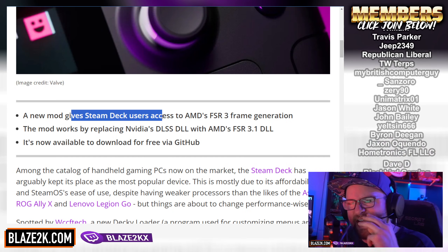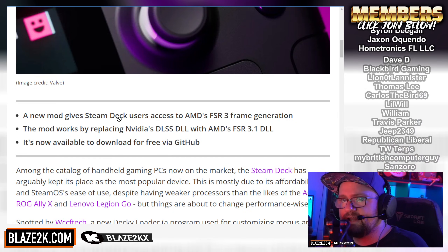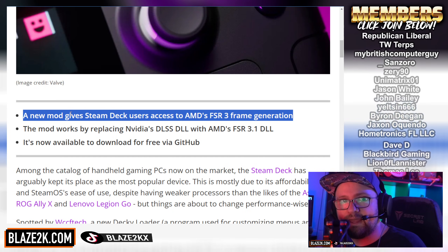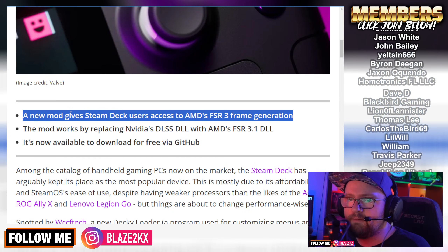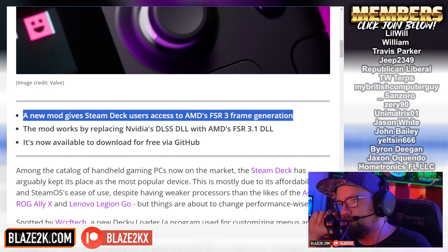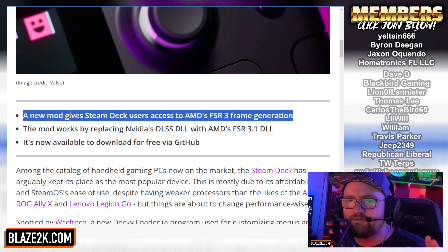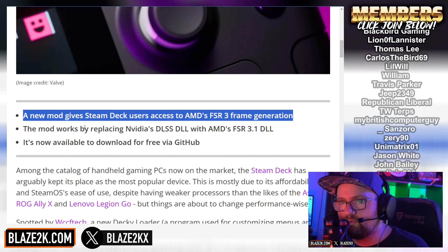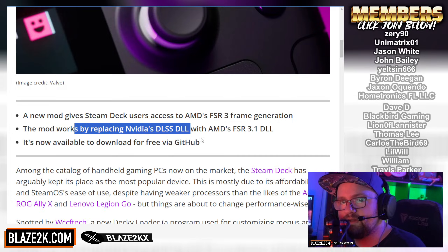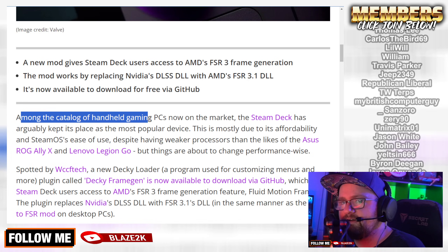A new mod gives Steam Deck users access to AMD's FSR3 frame gen, allowing you to use FSR3 regardless of whether the game has actually implemented it. You enable it through a Decky Loader plugin — go to YouTube to learn how to install Decky Loader if you haven't already. The mod works by replacing Nvidia's DLSS DLL with AMD's FSR 3.1 DLL, and it's available to download for free via GitHub.